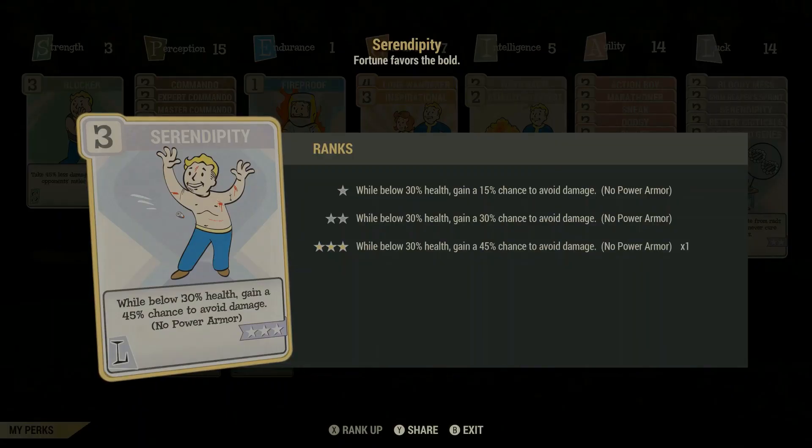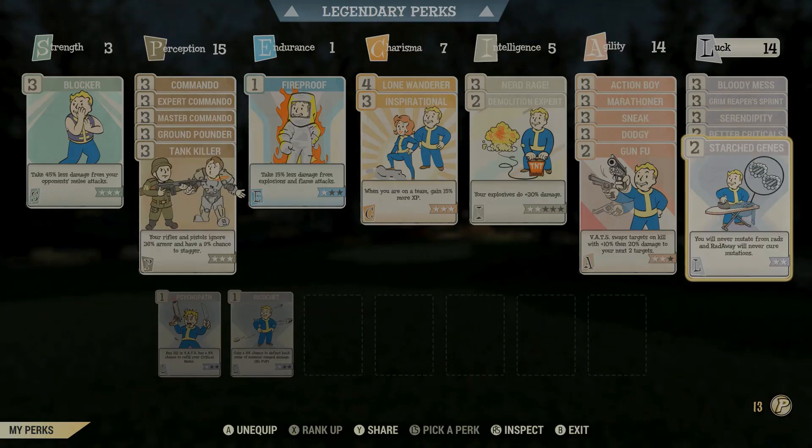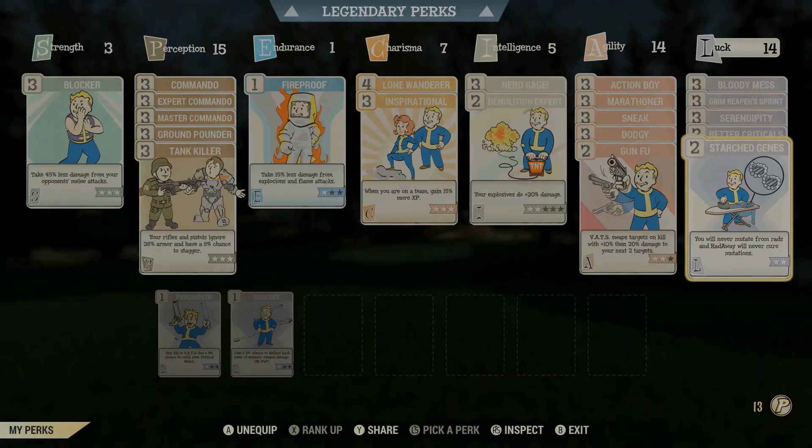Next up, Serendipity — part of the bloody build, you're going to need this. You're almost 50% avoiding all incoming damage. Absolute must-have card if you're running a bloody build, which you should be. Better Criticals is a brilliant card — you're going to be doing more critical damage with your guns, absolute must have. And Starched Genes, just to make sure our mutations don't disappear. That's it.